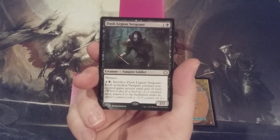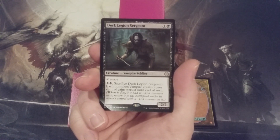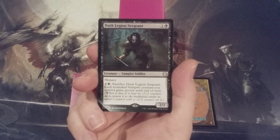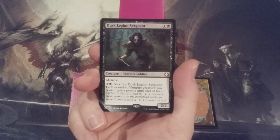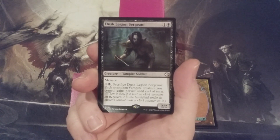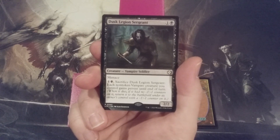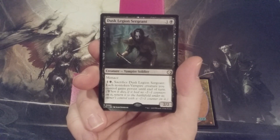It is the Dusk Legion Sergeant — a 2/2 Vampire Soldier with Menace for 1 and 1 black mana. We can pay 1 and 1 black mana and sacrifice this Vampire Soldier to have each non-token Vampire we control gain Persist until end of turn. A creature with Persist means that when it dies, if it had no minus-1 minus-1 counters on it, we return it to the battlefield under its owner's control with a minus-1 minus-1 counter. Keeping in mind there is a sub-theme of plus-1 plus-1 counters in this build, which makes it very easy to get those minus-1 minus-1 counters off.